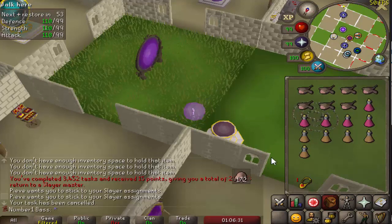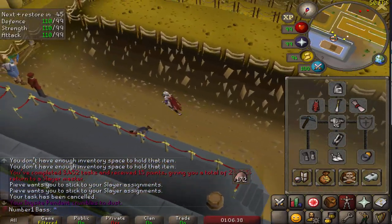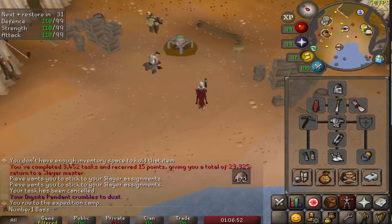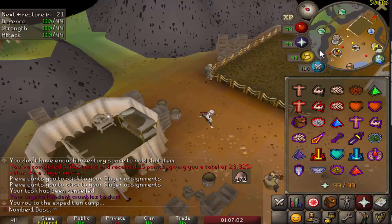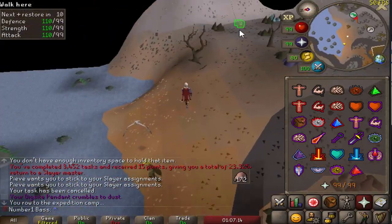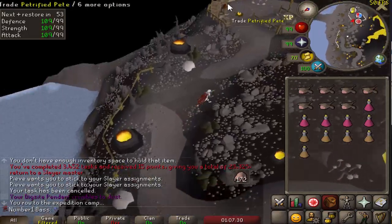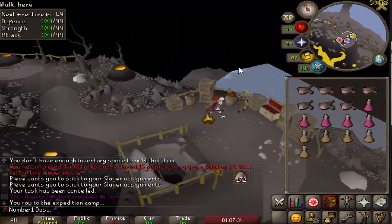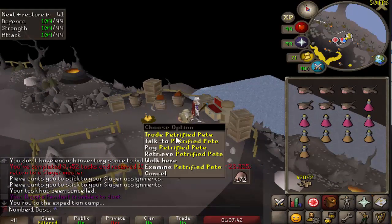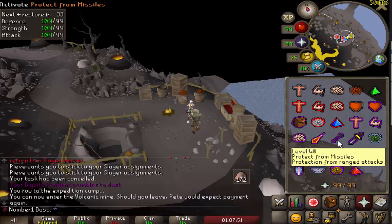A few things to mention: you can wear graceful, or the mining outfit if you have it, but it's hardly a difference since this is only about 45k–50k mining XP per hour. If you're a hardcore, I'd recommend range praying the entire time — it's safe and won't waste too much prayer. Go northeast of the bank, climb up the rope. You only need 3,000 numulites for the entire method. On a main you can buy them; on an ironman you can kill stuff or do hunter. Go to the NPC right away, pay the 30, and you're in.